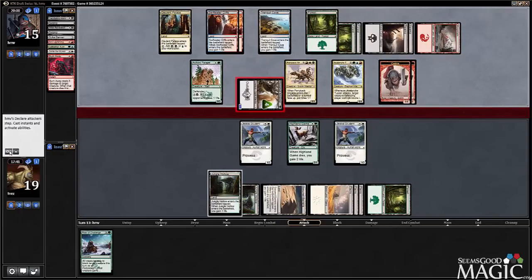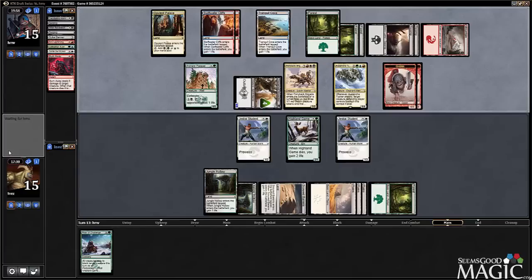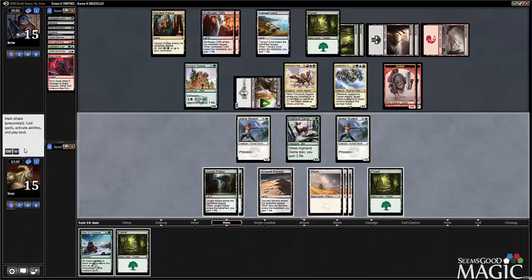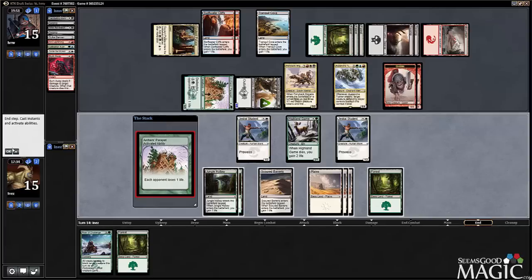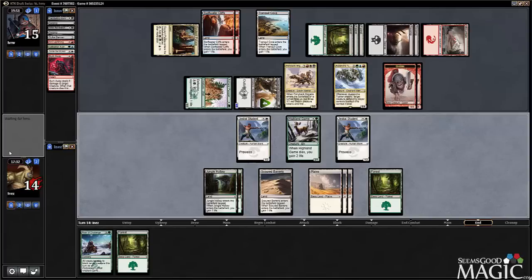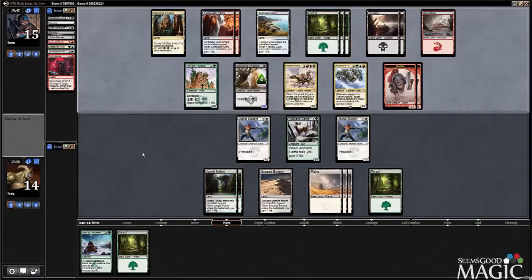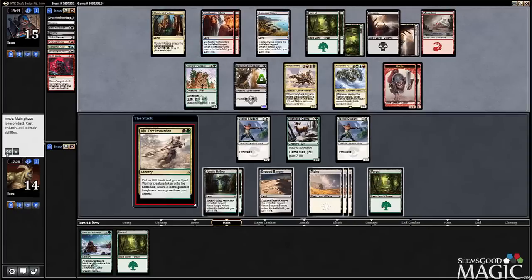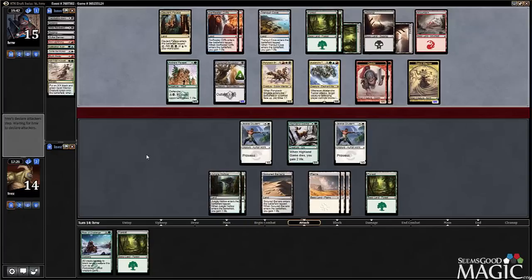I wish we could draw better, but I predict a lot of lands now. We managed to miss lands for the beginning of the game, so really it's like we're just going to draw lands for the rest. I had two lands for the first four turns and I'm running an 18-land deck. At this point, I think every single four-power guy in our deck is dead.